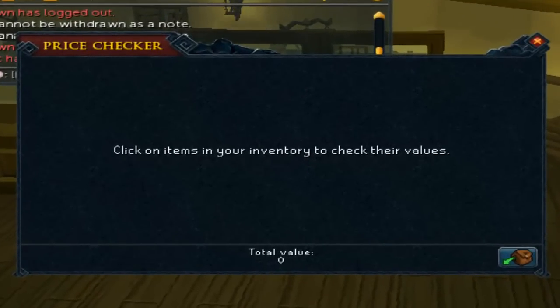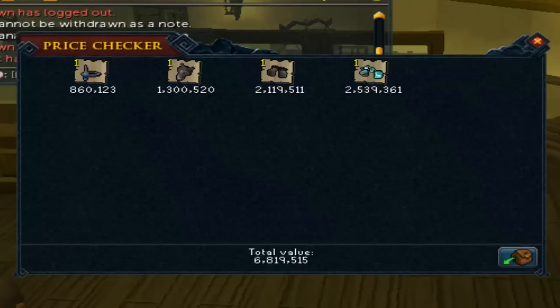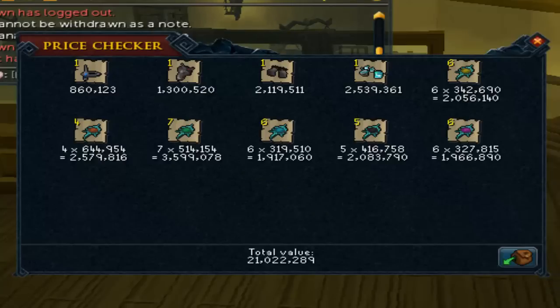I picked a few items I felt might be the most expensive, but looking at the tab it continues to blow my mind because I have no idea how much it's truly going to be worth. I'm going to put some of the single rare drop items in so you guys can see — about 6 million in rare drops, which is pretty good. Let's go ahead and throw in the key drops from the ascension tasks and everything else.